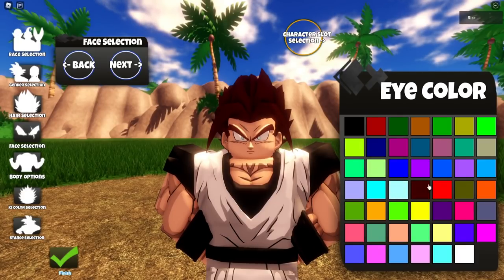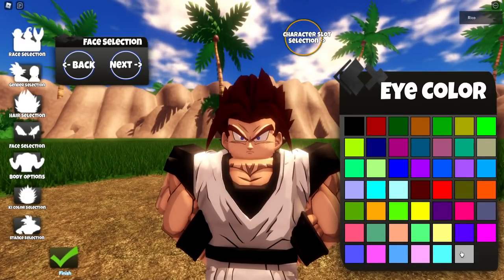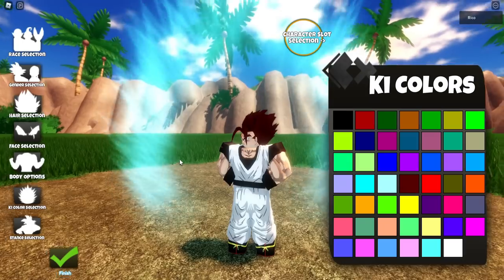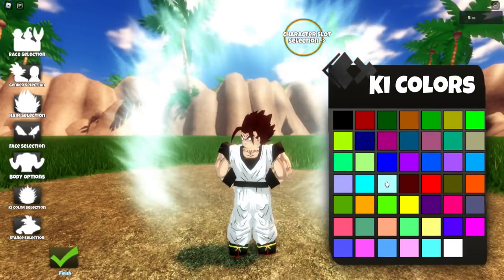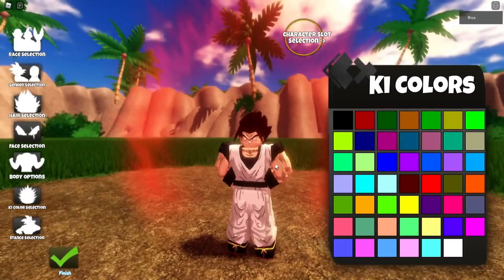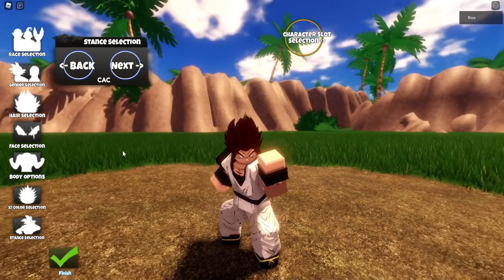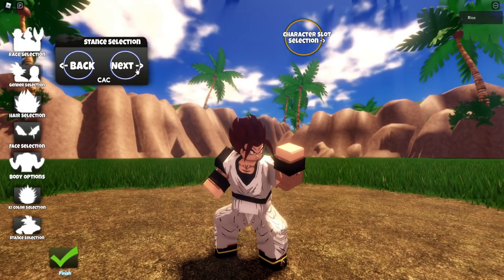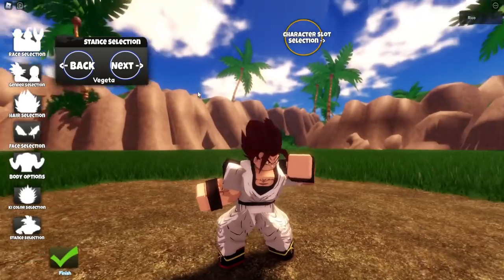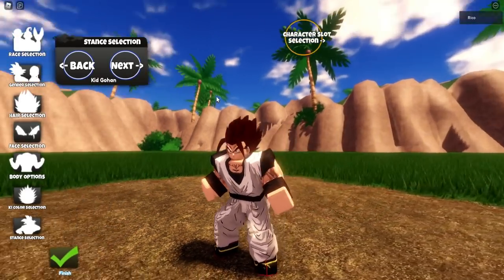We can also change the eye color. Something like white — nah, it's like he has a Byakugan or something. Then there's ki color selection — I think I'll go with red. And then there's stance selection.